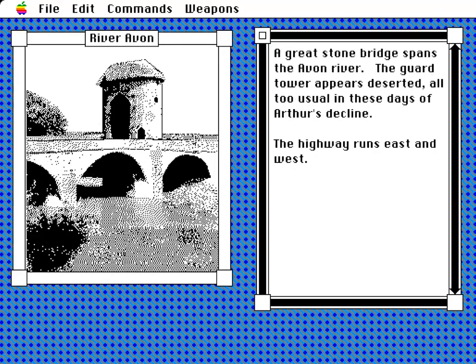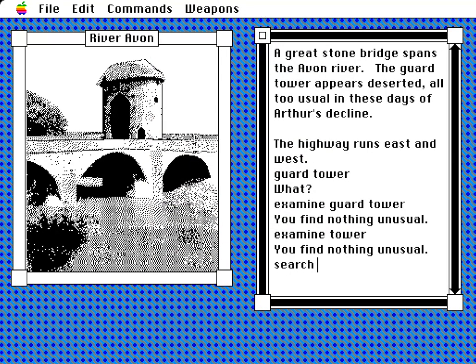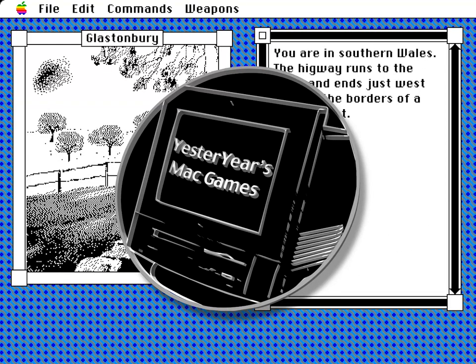There's no shortage of text-driven adventure games on the Mac. They were fairly popular in the 80s and made a solid run into the mid 90s, thanks mainly to a piece of software called WorldBuilder, an advanced game engine that made putting this sort of title together very easy. And today on Yesteryear's Mac Games we'd look at one such example.